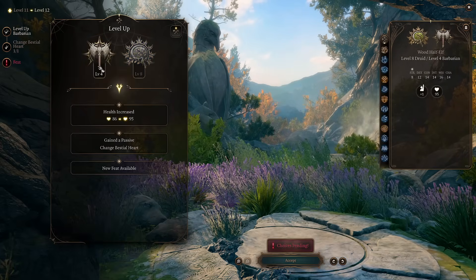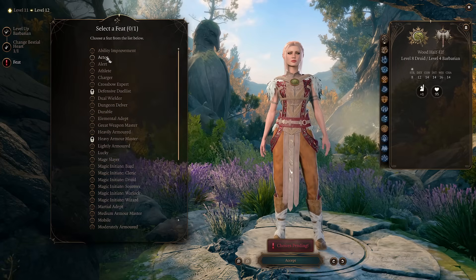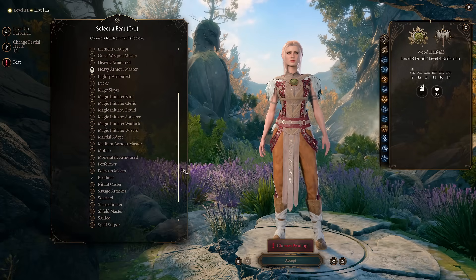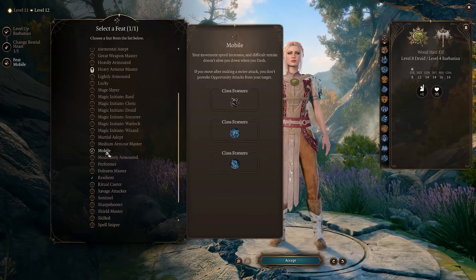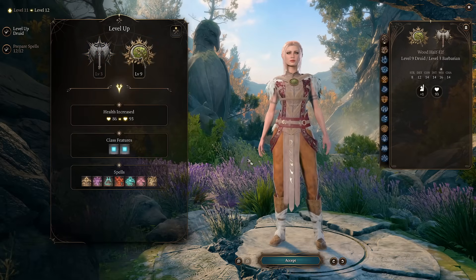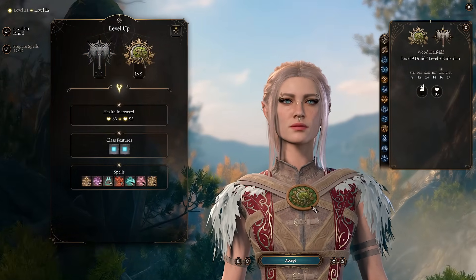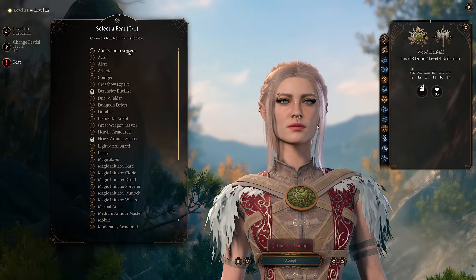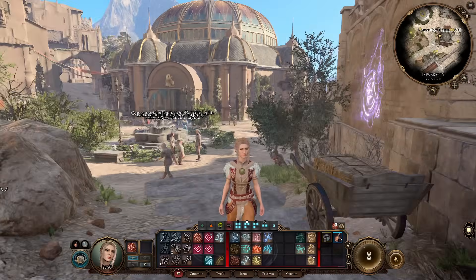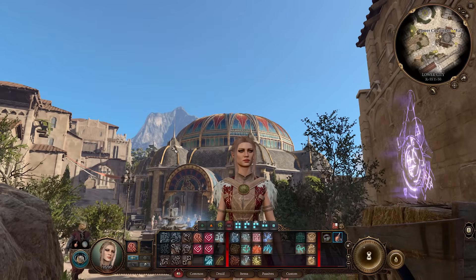Getting one more level in Barbarian gives you one additional feat. This feat can be a real surprise pick you don't see often — I'll go with the Mobile feat, which adds additional movement speed. You can make your choice: finish with Druid and get Mobile instead of Resilient, or even get plus 2 into Wisdom to make your spells more powerful. This will make you almost broken.